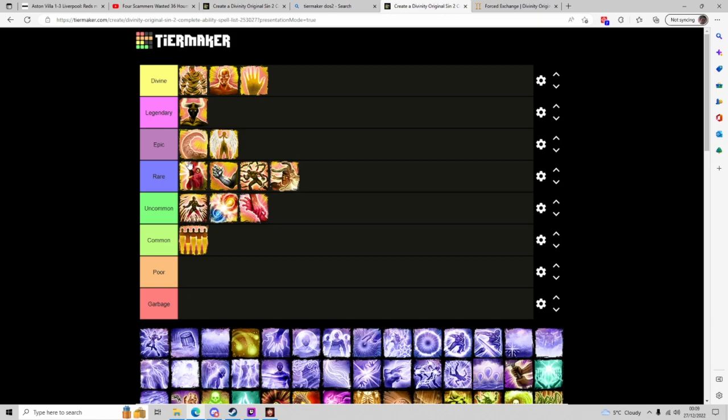Heart of Steel doesn't provide protection instantly, but it does provide a solid amount of armor over a number of turns. Ideally used pre-combat because it lasts for a long time. It can be used in conjunction with Soulmate to provide armor for a teammate as well — I like to use this with a summoner. 2 AP almost feels a bit expensive, but considering the amount of armor it restores over those turns, it's pretty good value. It requires 2 Polymorph, so it's quite easy to gain — a skill you could easily consider using.